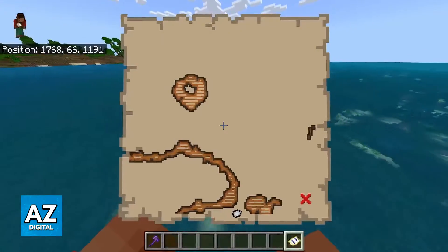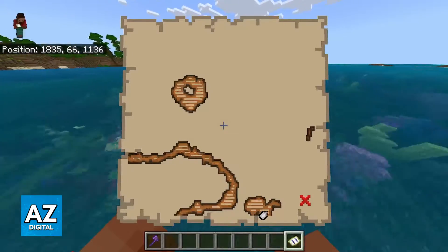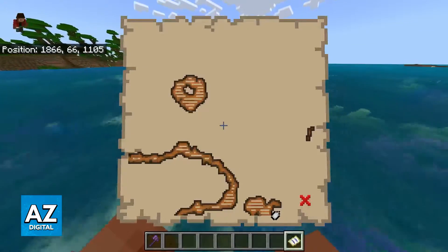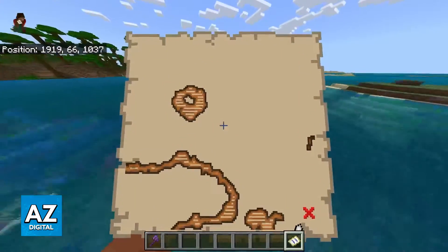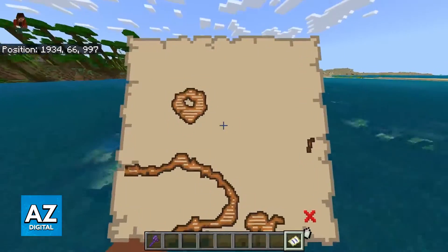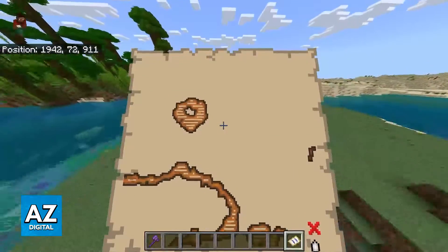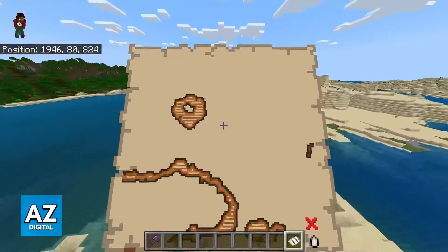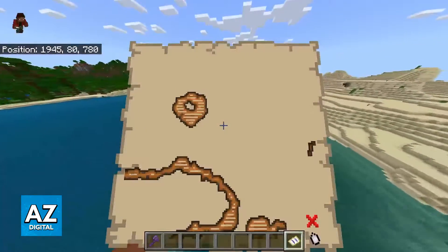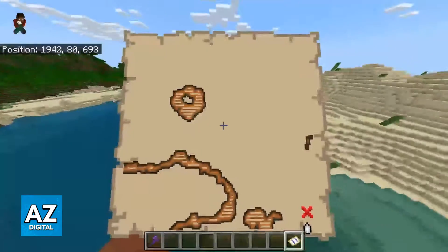All of these buried treasures are going to spawn usually on beach biomes, so right by the coast. Usually they are buried under stone, gravel, or even sand, so you will have to dig a little bit before actually finding the treasure. The spot marked on the map is precisely where it is, so try to go towards the middle of the X as close as you can. That way you don't have to spend a lot of time digging around in useless areas.